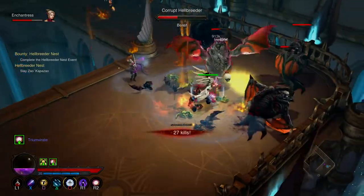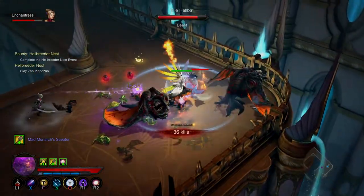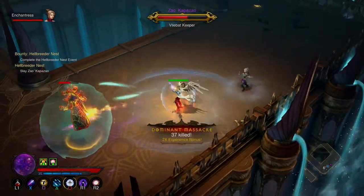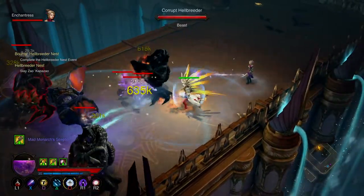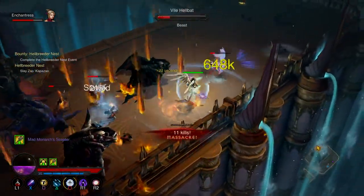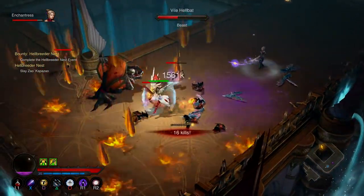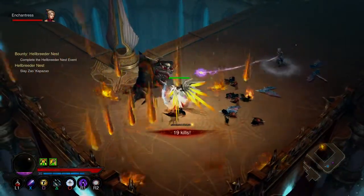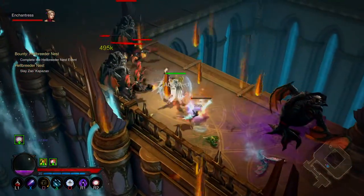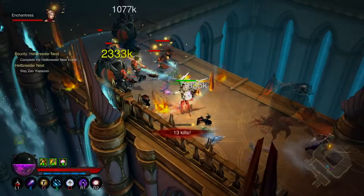That green nova blast — every 10 enemies I kill it kicks off and does millions of damage in a 30-yard area. I still think I could go two difficulty levels higher and it'd be a real challenge. I love the wizard class, but now I've seen the other classes — they look rough on character selection but you can make them look totally different, like angels.